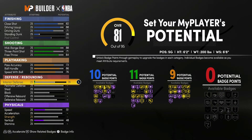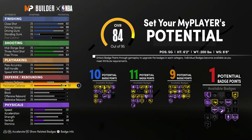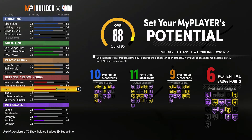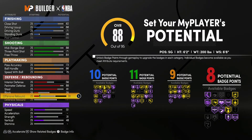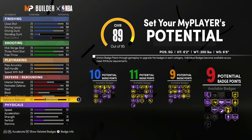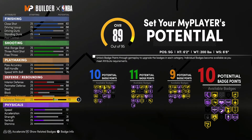For defense and rebounding, you're going to bring your interior defense up to a 56, your perimeter defense up to an 88, your steal up to an 81, your block up to a 35, your offensive rebounding up to a 45, and your defensive rebounding up to a 70. That gives you 10 defensive rebounding badges. So the total is 10 finishing, 11 shooting, 9 playmaking, and 10 defensive rebounding badges — 40 badges total.